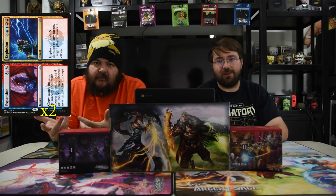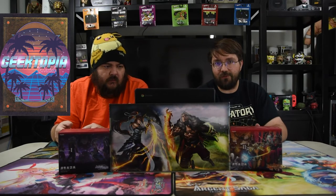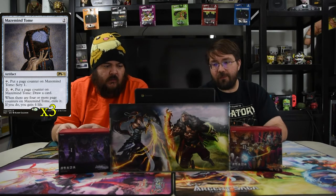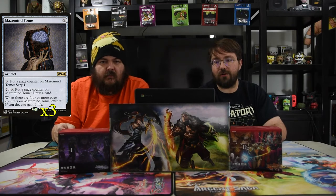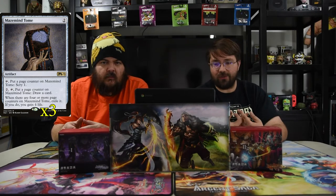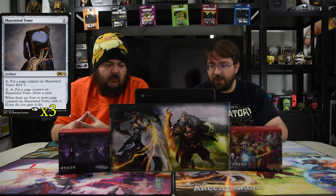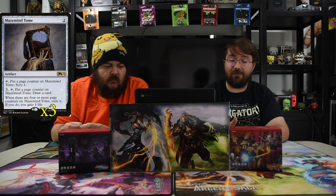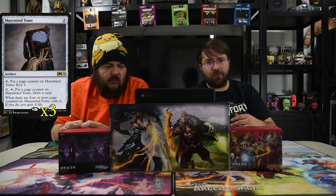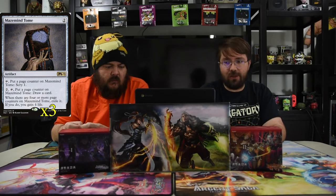This is the cornerstone of the deck and I think it's a sleeper hit — Mazemind Tome. It's a two-drop artifact: tap to put a page counter on it and scry one; tap again to put a page counter on the tome and draw a card. Once you hit four page counters, exile it — you gain four life and draw the card you need. It's super powerful against aggro or even midrange, and I'd consider running it in most control decks.